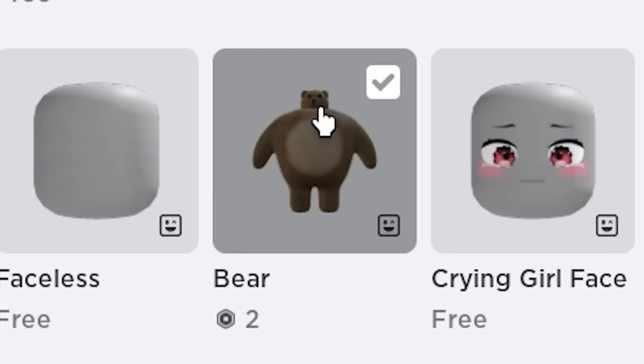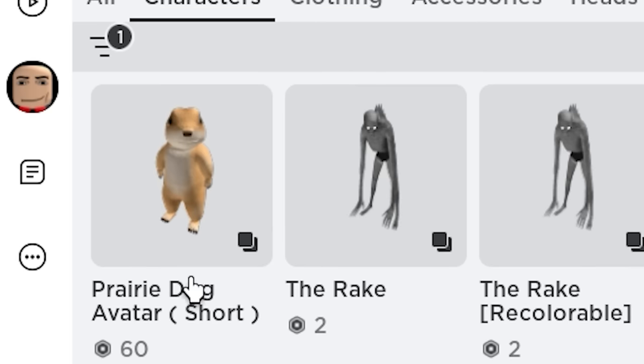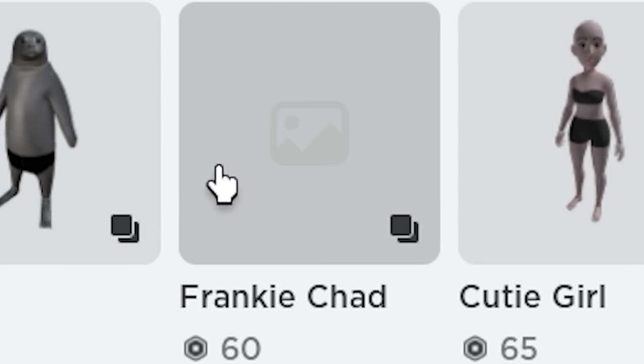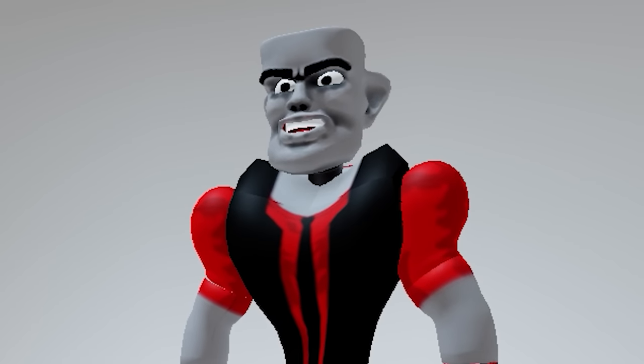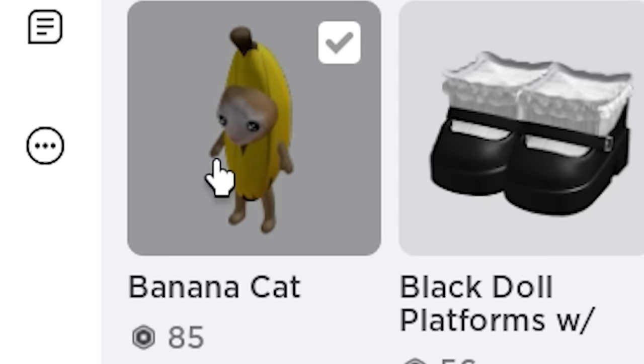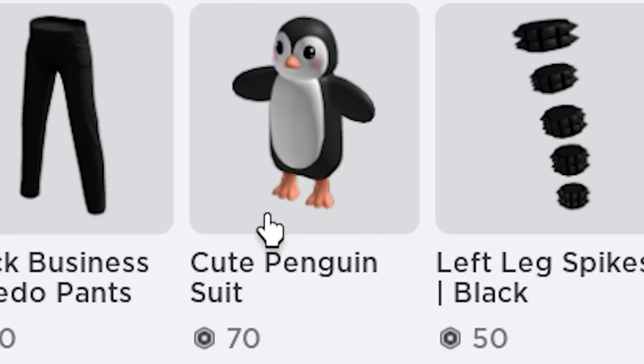Next, get this dynamic bear head for 2 Robux. And there are new character bundles released in Roblox: this Prairie Dog avatar — very cute — look at this Frankie Chad bundle, this banana cat bundle too, it's cuter than you think, and this penguin suit.